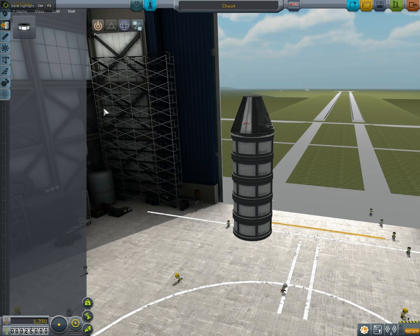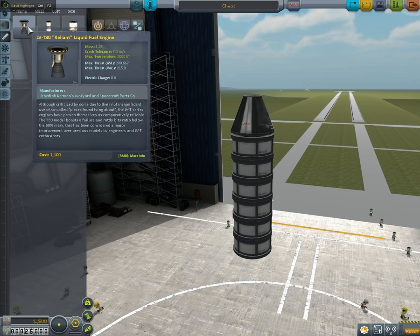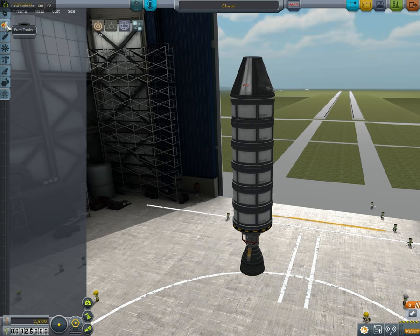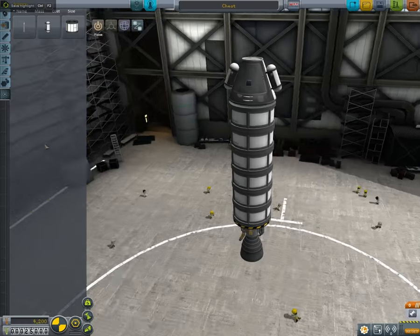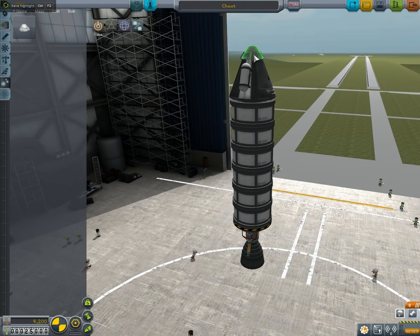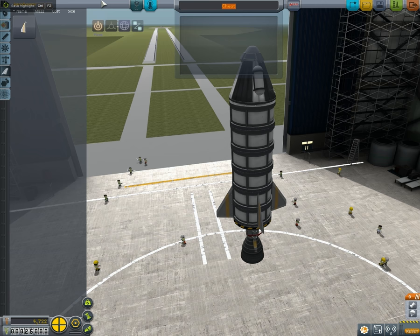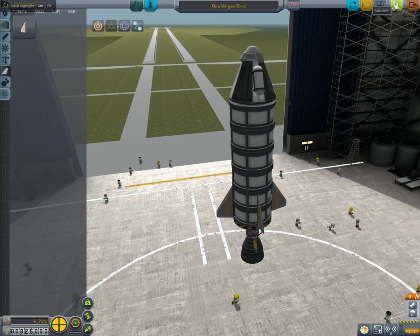One, two, three, four, five — six is a buttload. Then we're gonna put a Reliant engine on. There's a symmetry tool that helps me put two things at once. We're gonna put a parachute on there because we don't want to die, and a couple of aerodynamic pieces so we don't flutter like a one-winged bird. We're gonna name this rocket 'Bird Bird' and this baby's gonna fly like there's no tomorrow. Almost forgot staging — I don't want my parachute and rocket going off at the same time.